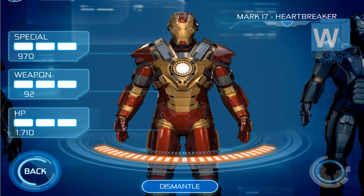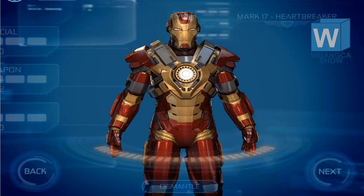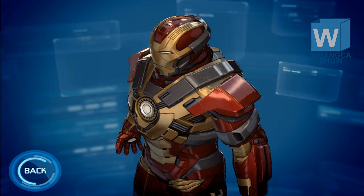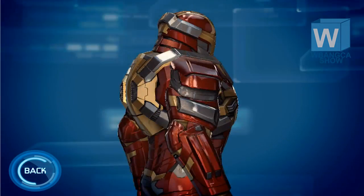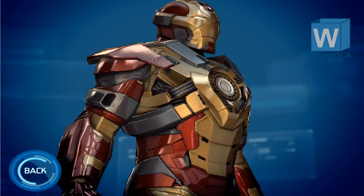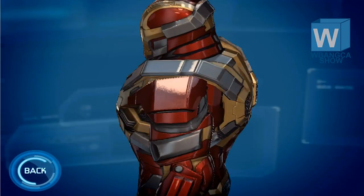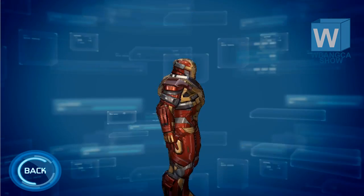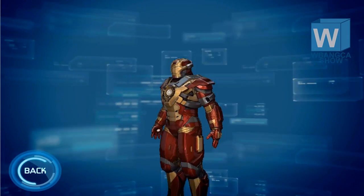We are going to be looking at the armor called Mark 17 Heartbreaker. This is a red, gold, and silver armor. It looks pretty detailed compared to any of the last three or four armors we've seen, and this armor has that big center circle bright thing — a design that looks pretty cool.